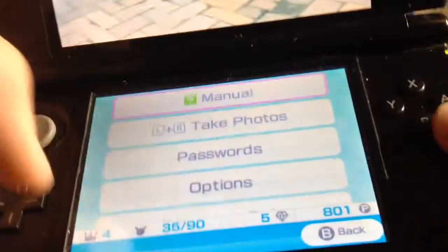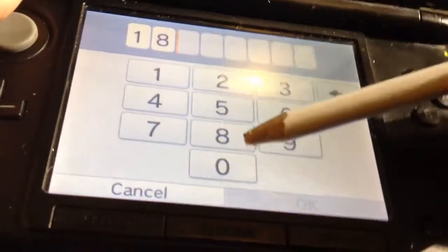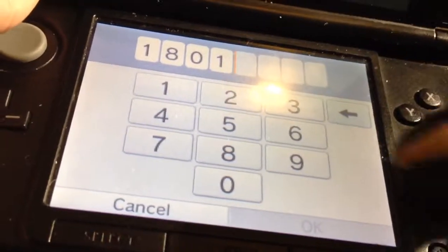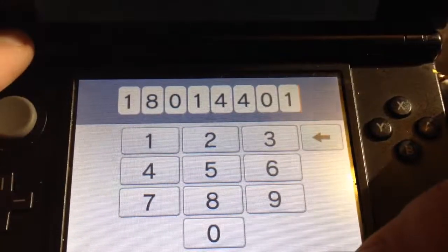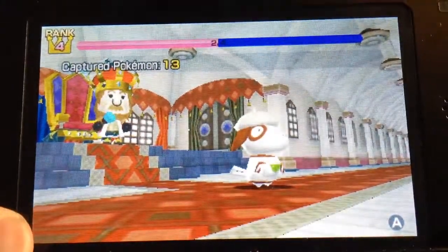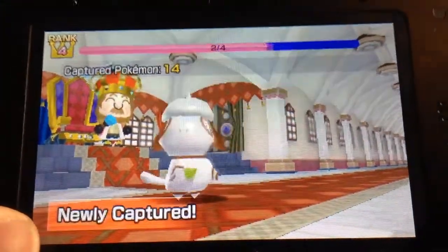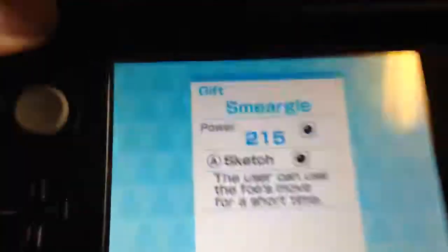So let's get the other one. Go to passwords — we'll get Smeargle this time. The password is 18014401. There's the code to get Smeargle. I'll just get them anyway because I think this is like an event thing. So there's Smeargle, and there's its stuff.